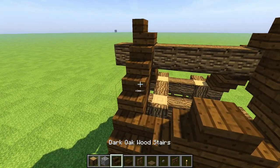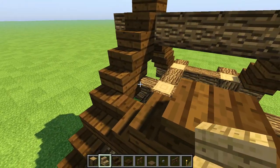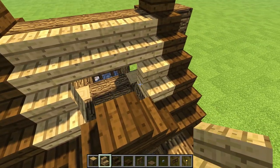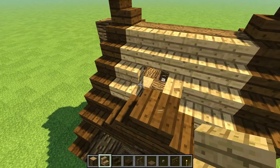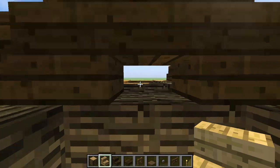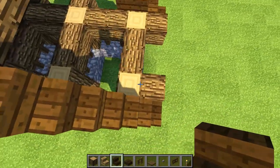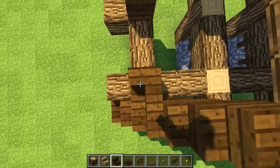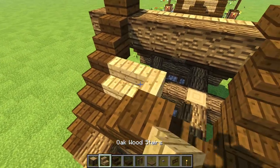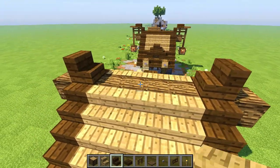Now behind the roof we're gonna grab one more block — a regular oak stair. Going all the way down like so, these two connect perfectly, giving us that little pop-out window — a nice tiny little slit. Look how cute. Do the same thing on the other side: bam, bam, upside down, upside down, regular, regular going this way, drop the oaks right behind there.